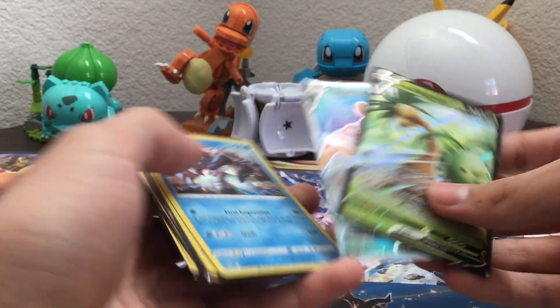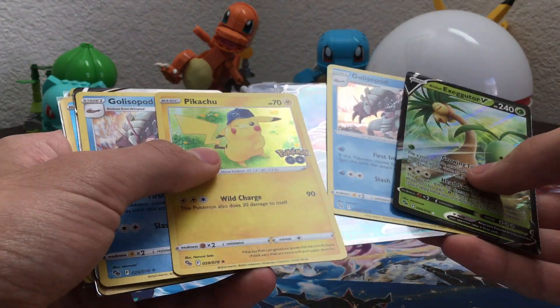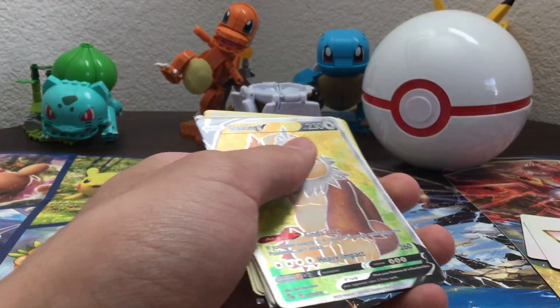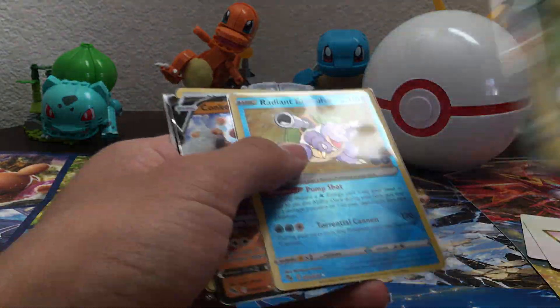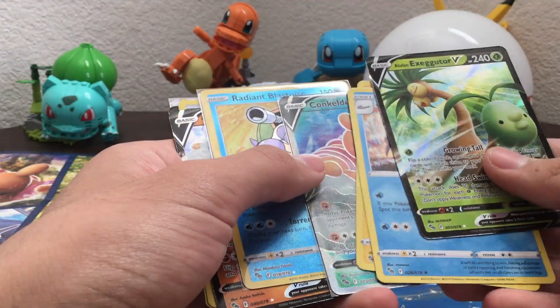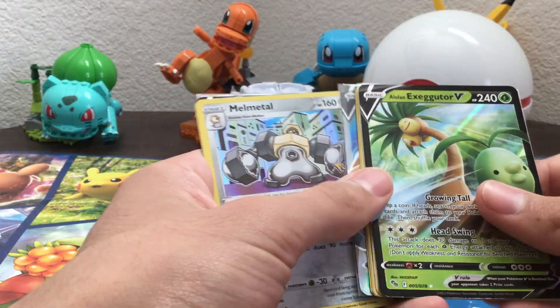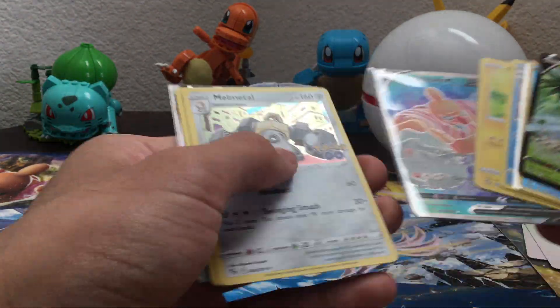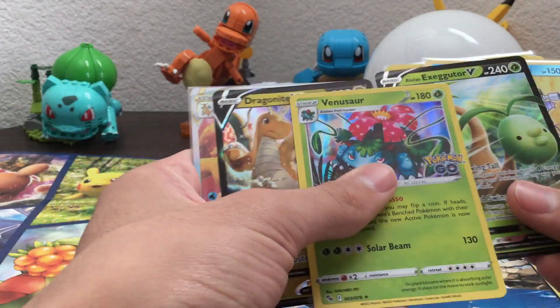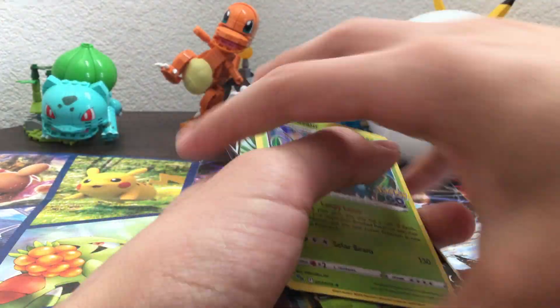Alright, let's see what we have. We have Alolan Exeggutor, Conkeldurr V, Golosopod, Pikachu Holo, another Golosopod — so that's a double, double Holo. Conkeldurr V — that's a double. But hey, V doubles — that's too good, it's awesome. Melmetal, Venusaur, Dragonite V and Dragonite V-Star. This pack is amazing!